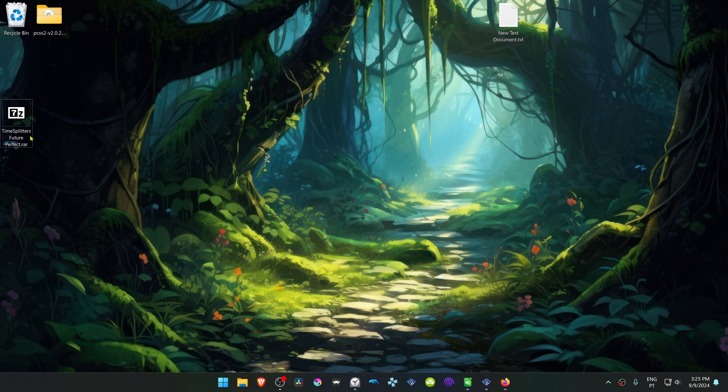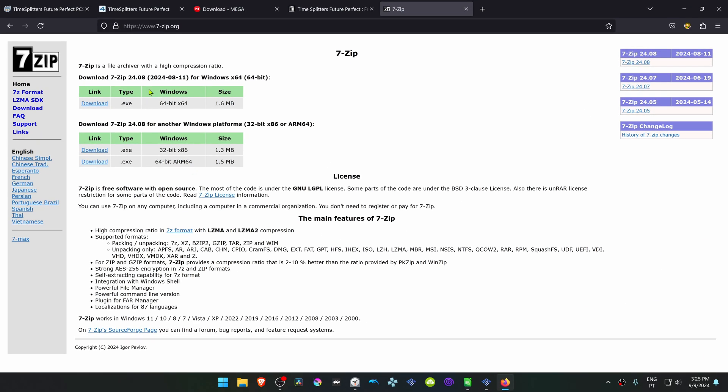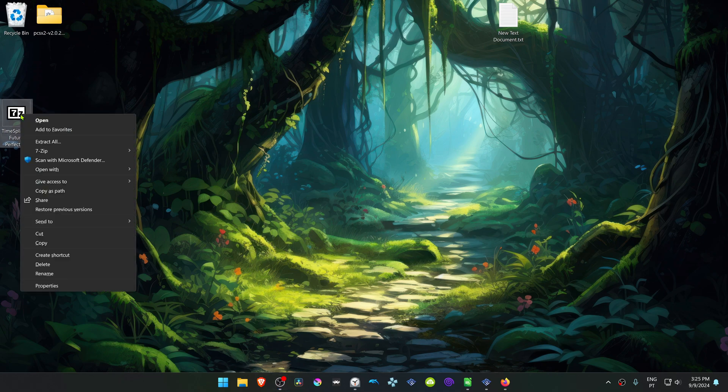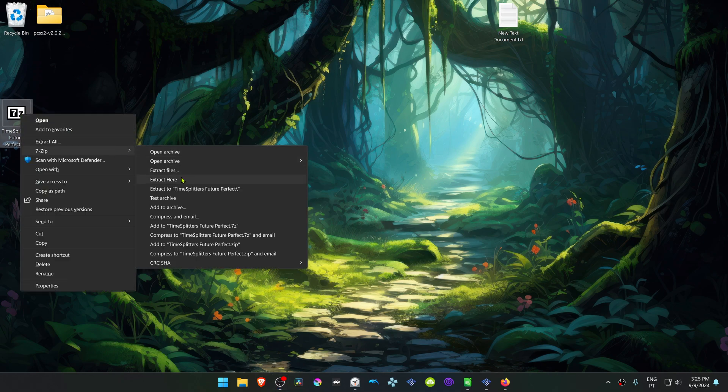After the download is complete, we have to extract the texture pack. I usually use 7-Zip to unpack RAR or archive files. If you're using 7-Zip with Windows 11, you can Alt+Shift then right-click on top of it, go to 7-Zip, and then select 'Extract Here.'